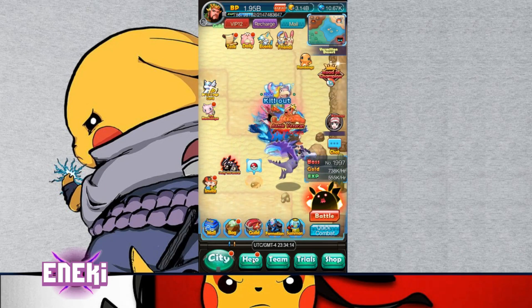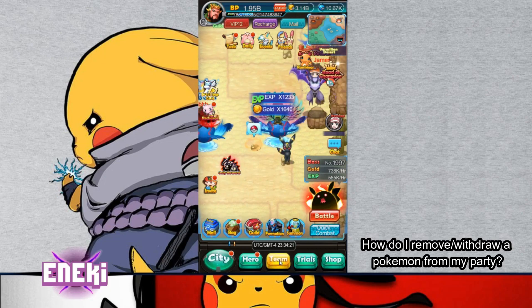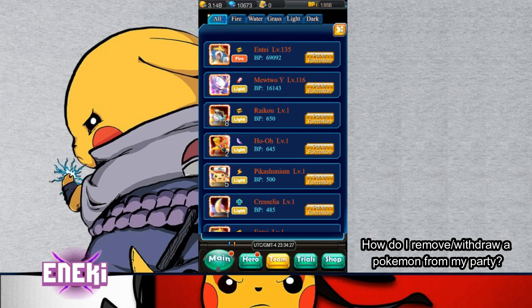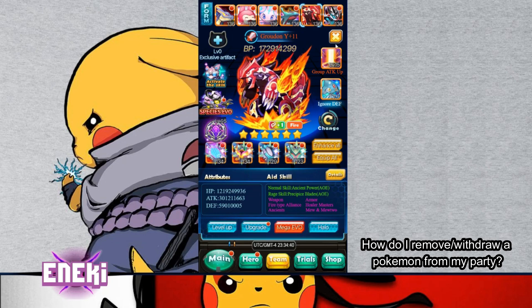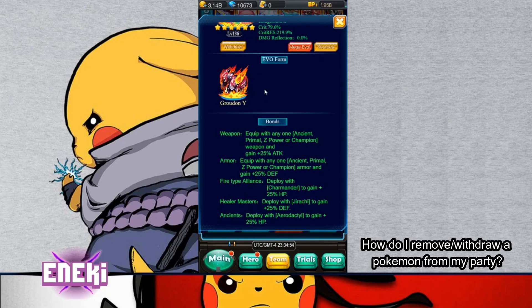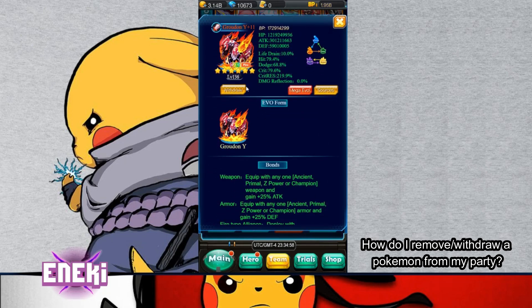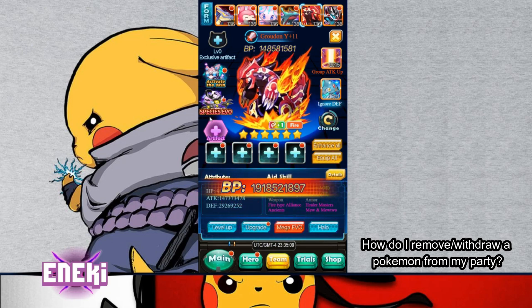The next one on the list is: how do I remove or withdraw a Pokémon from my party? That means just straight up taking it out of the party. What you do is go to your team, find the one you want to take out. So let's say I want to take this Groudon out — I click on the Groudon. It brings up the information on the Groudon, and right under the portrait it says withdraw. When you do that, it frees up the slot, but when you put it back in you'll have to put the equips and whatnot back on.